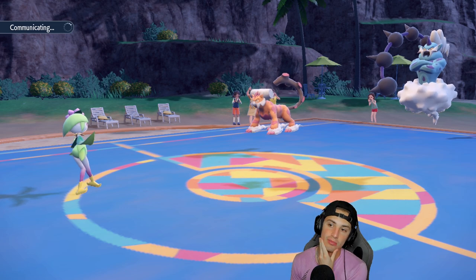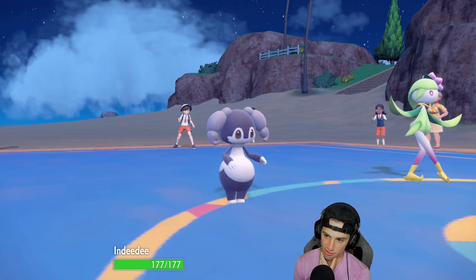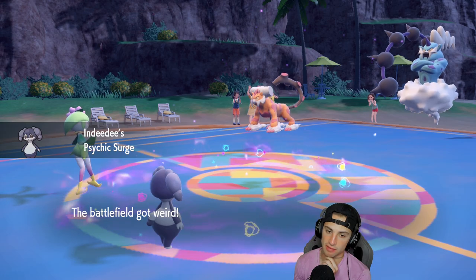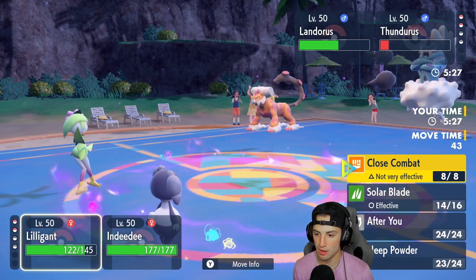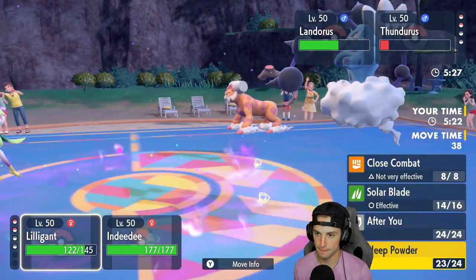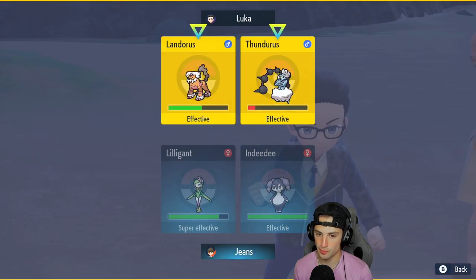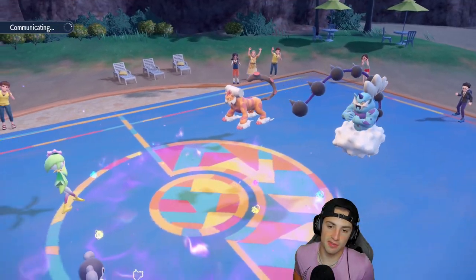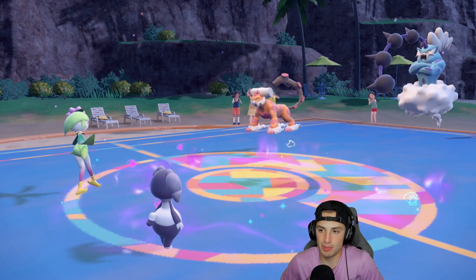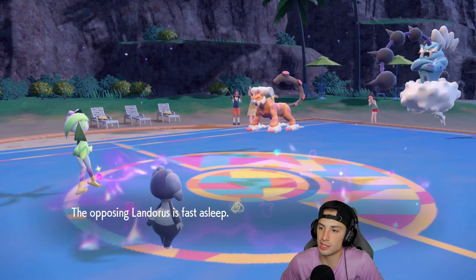I still have Indeedee in the back end for Follow Me support. I'm thinking just Protect Logan and get rid of Thundurus — but I don't have Protect. I'll put Landorus to sleep with Sleep Powder and just use Dazzling Gleam across the board. Sleep Powder flies, we still outspeed, put Landorus to sleep. Landorus doesn't have Lum Berry — awesome! Wild Bolt Storm comes out but Logan dodges and Indeedee soaks up.